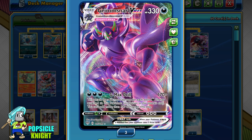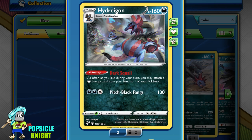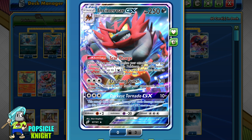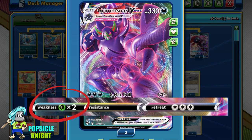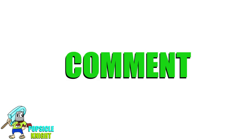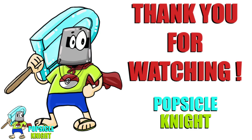Grimmsnarl VMAX was originally designed to pair with Hydreigon's Dark Squall ability, which lets you put as many dark energy from your hand onto your Pokémon as you like. However, it's always inconsistent and just never worked for me. But with this build, we can guarantee our energies onto Grimmsnarl VMAX, and with Incineroar GX we can also guarantee some wins in other VMAX matchups. I am loving this deck right now — very powerful, very consistent, and with no weakness to Fighting, I highly recommend it. That's it for today — I hope you enjoyed this video, please smash that like button, let me know your thoughts in the comments, and consider subscribing. My name is Joseph — thank you so much for watching the Popsicle Knight Channel. Stay safe and have a great day.